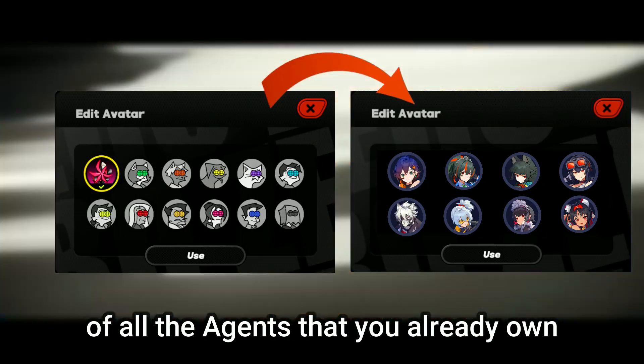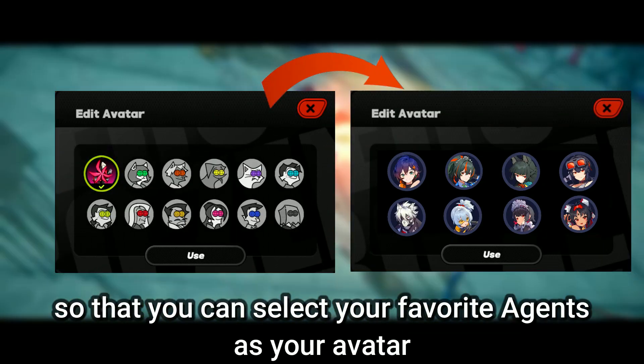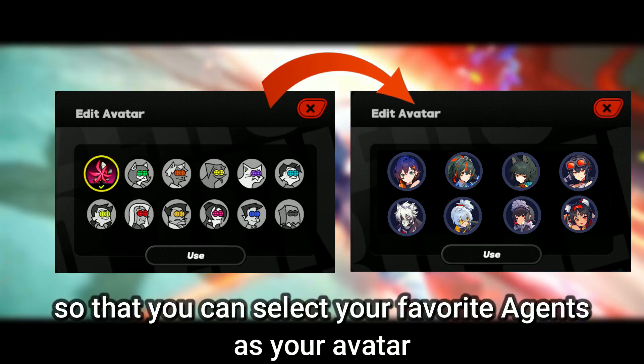The fourth update will allow you to unlock the turn out avatar of all the agents that you already own, so that you can select your favorite agents as your avatar.